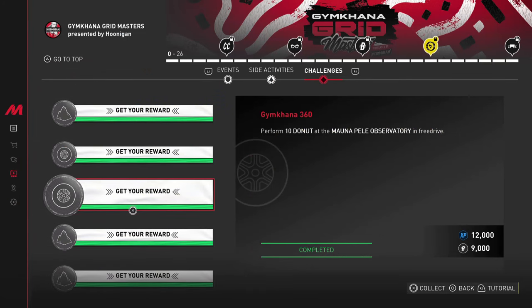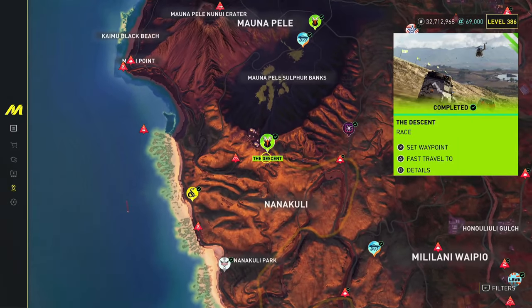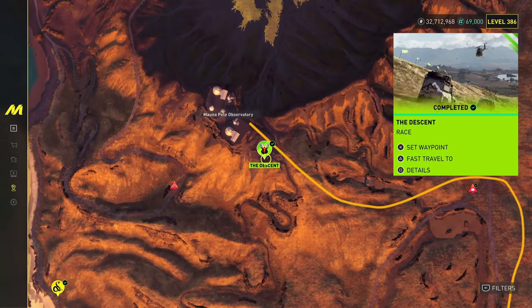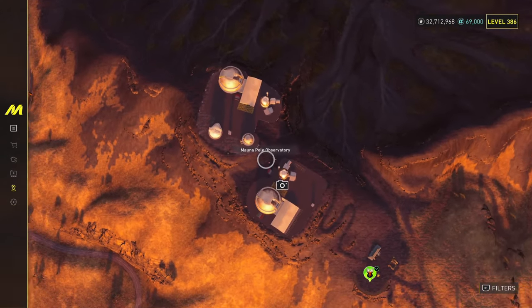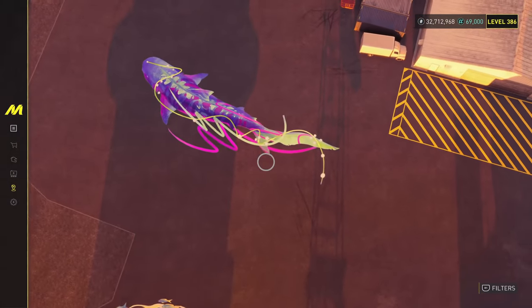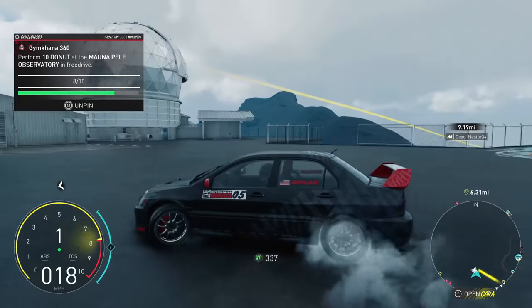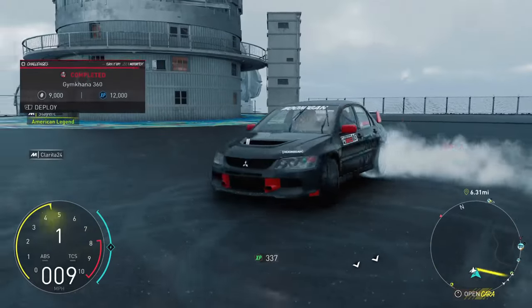Perform 10 donuts at the Monopela Observatory in free drive. All you have to do is head over to the observatory on top of the mountain — it's insanely close to the Descent Off-Road playlist event. Spawn here with the EVO and drive up the mountain to do donuts in that area. To do a donut, hold the gas and the brake, then turn the analog stick left or right until the donut indicator shows up.